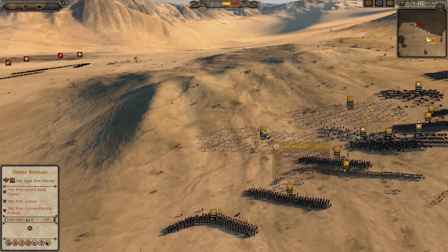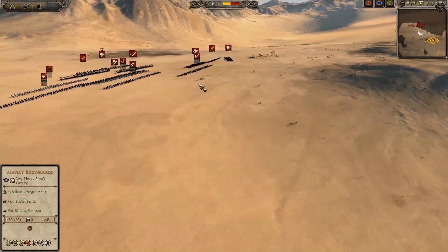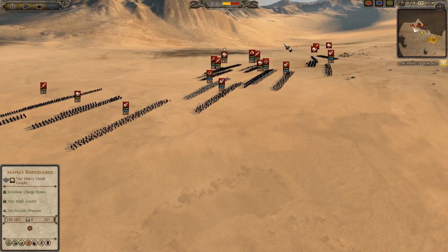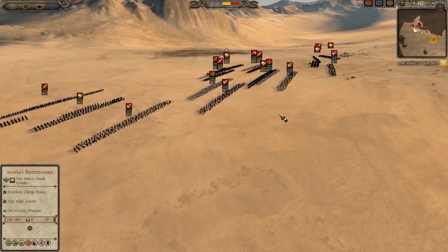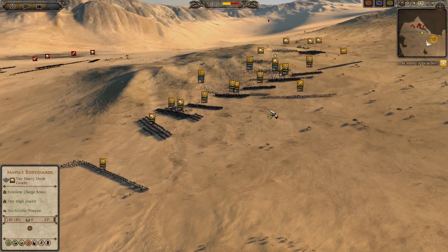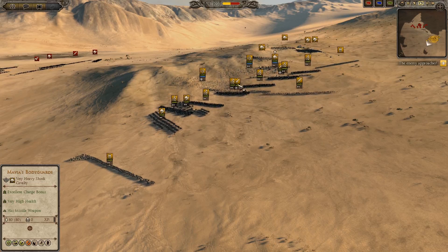I'm playing as one of them here - I'm playing as the Tanukhids. My opponent here is Mr. Heisenberg, and he's playing as Aksum. By the way, Heisenberg is an amazing name for a Steam account. Congratulations - that's hands down one of the best I've seen in a while. I can't believe it's not already taken. That's incredible.